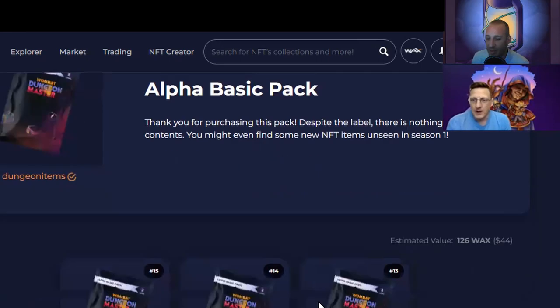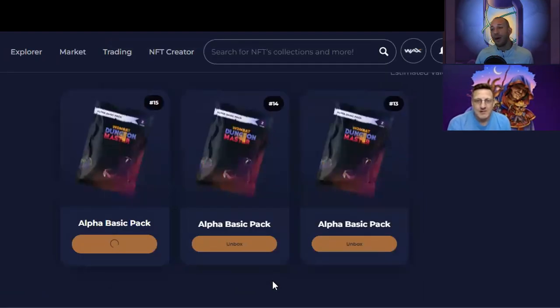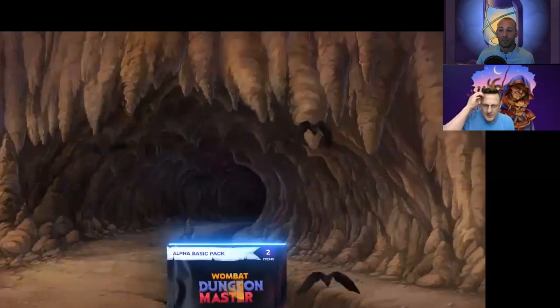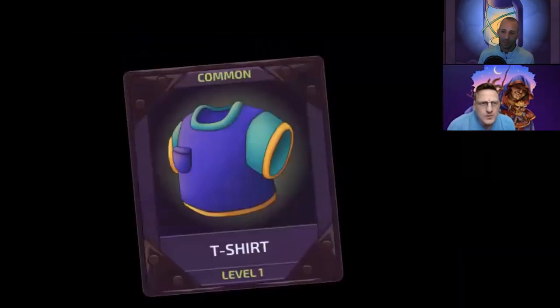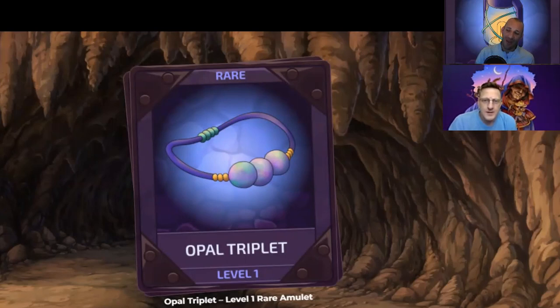Let's see what's in them - we got a chance of getting two of the new things, let's do it! This is pack number 15, pretty cool. I must have been on top of it to get pack 15. Here we go - oh, that was a little extra flare. Oh, look at that! An amulet! Amulet and glasses are the two newest things to equip your wombat with.